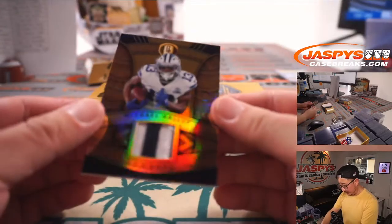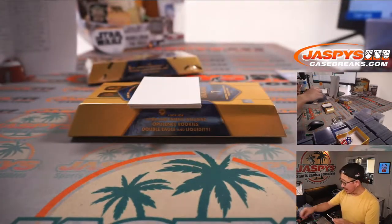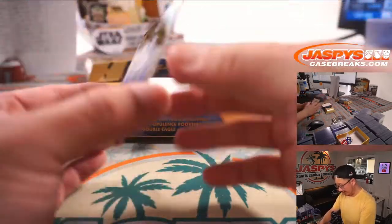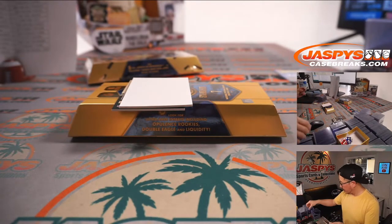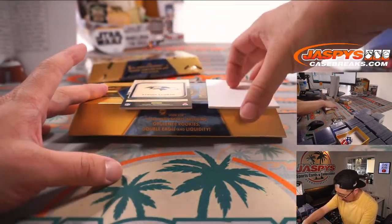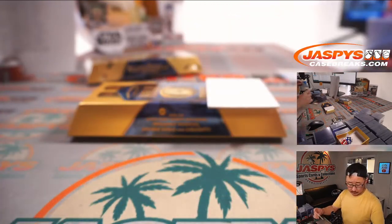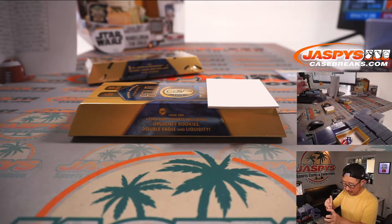Michael Gallup, nice two-color patch, 10 out of 49 — David Duffy with Dallas. Marquez Stevenson, 16 out of 25, autograph for the Bills — Lucas with the Bills. Buffalo! And there's that Ravens logo — it's Rashad Bateman, two-color triple relic and autograph to 149 for Joe Howard and Baltimore. Nice one for the Purple Birds.